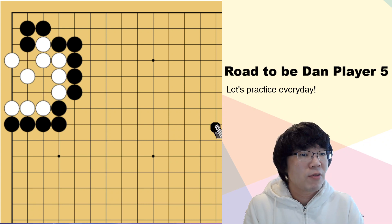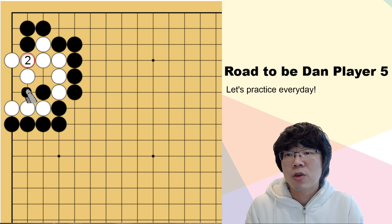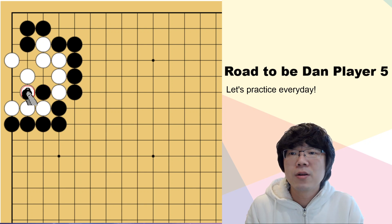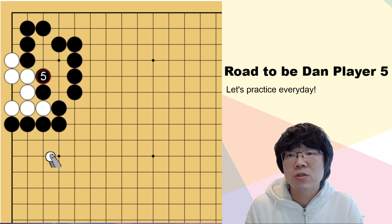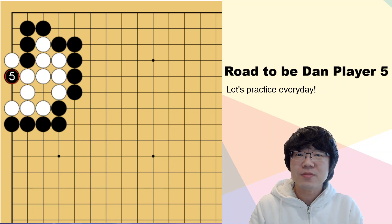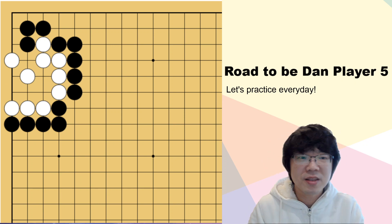If white ignores, you can capture these three stones. White is supposed to answer — white just needs to capture. Then you can try to atari. These five stones are in danger. If white ignores, you can just capture, so white must answer. Then you can feed one stone to white. So now this is great — you just had to read two ways. It wasn't really difficult.